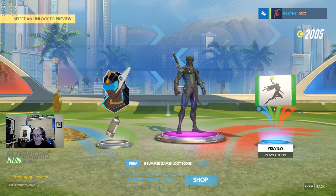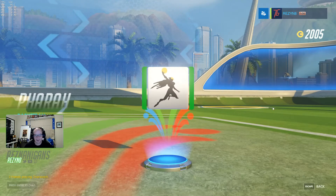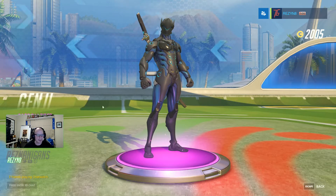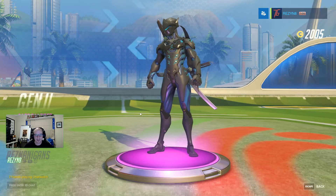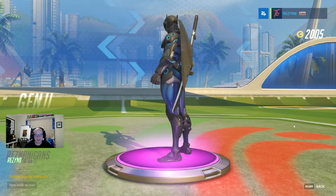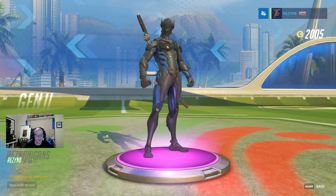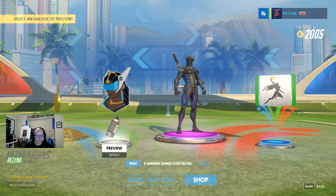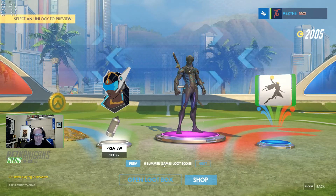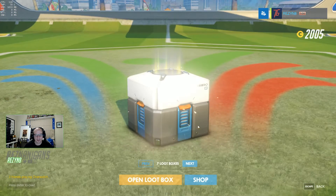Looks like we've got the volleyball/basketball icon for Pharah, and the carbon fiber skin for Genji, which looks pretty sick. I think I'll keep the better one though — actually, that looks pretty cool. I'm very tempted to use it but I think I'll use the legendary skin I've got. Symmetra's Superior spray as well, and that's it for the Summer Games loot boxes.